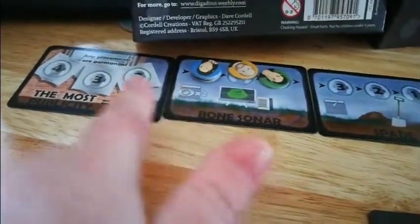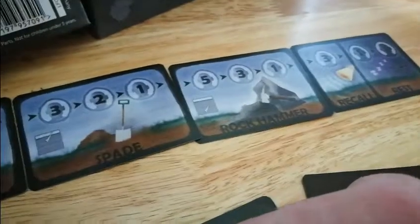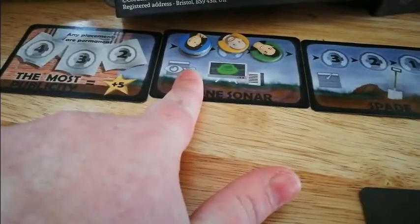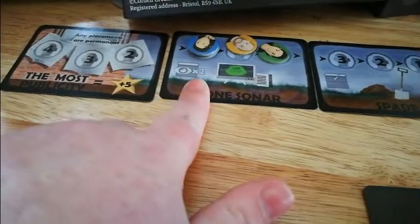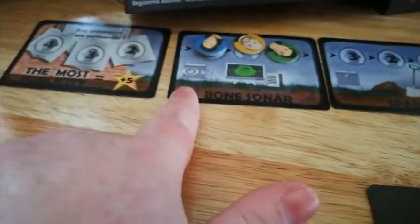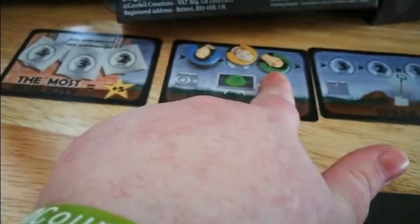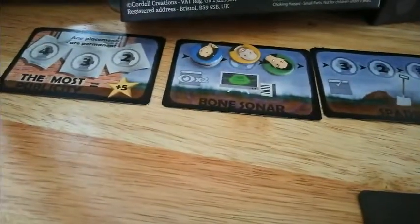This would mean that as we go through the tools in the next turn phase, the person who placed three goes first — they get to look at two cards first. The second player goes second, and the third person who put one goes last.